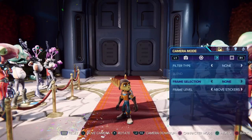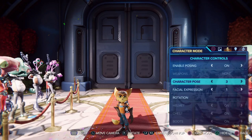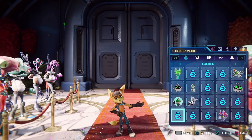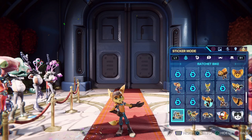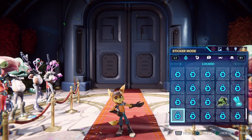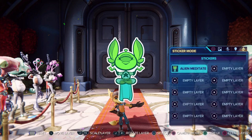Rift Apart's photo mode is already fairly fleshed out as photo modes go — you can apply filters, change the pose of the character, and a wide variety of other settings. The Deluxe Edition adds some extra stickers to the first sticker pack. In every edition of the game, extra stickers can be unlocked through gameplay, which explains why this new save file has so many blank spaces.